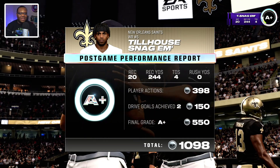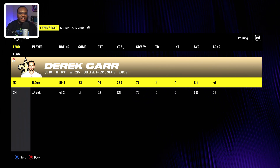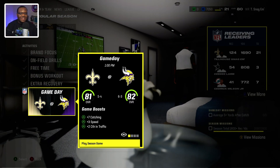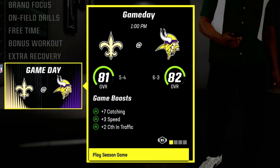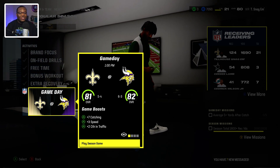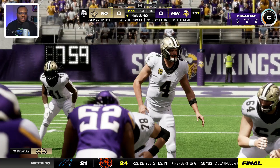1098 XP which is a good look, but man - if we look at the player stats, Derek Carr threw four picks and four touchdowns. It took me getting every single touchdown in order for us to win that game. Now we're back on the road traveling to the Minnesota Vikings. The game boost: plus 7 to catching, plus 3 speed, and plus 2 catching traffic. Our record is five and four - we're just eking over 500, let's see if we can maintain it.